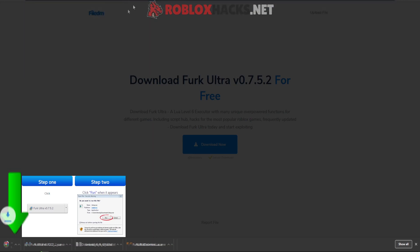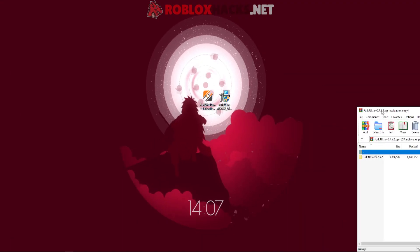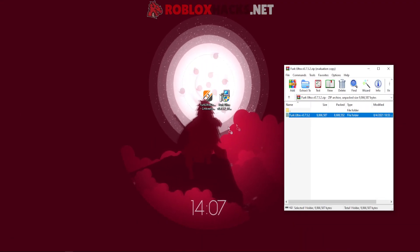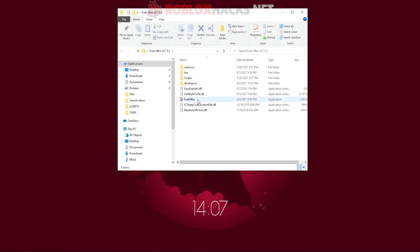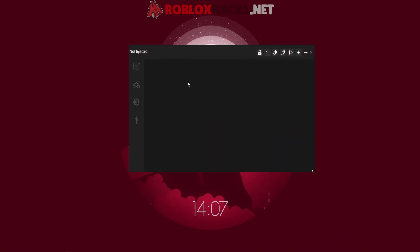As you can see on the bottom left of my screen, it's downloading. Then open the zip file you get and put the file inside it on your desktop. Open the file you get and put Ferg Ultra right there. Press OK, and then you will see the UI loading. Give it a second, and there you go.